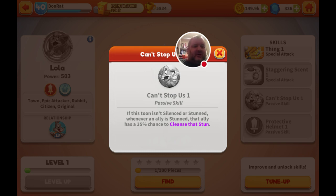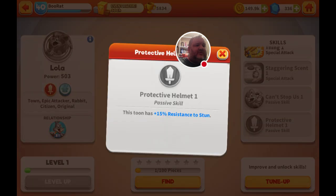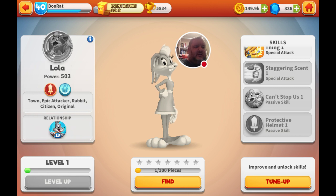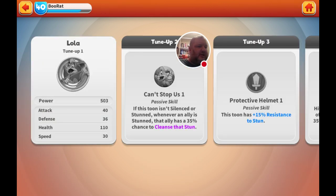Her passive, Can't Stop Us: if this tune isn't stunned or silenced, whenever an ally is stunned, that ally has a 35% chance to cleanse that stun. And her last passive is that this tune has 15% resistance to being stunned.